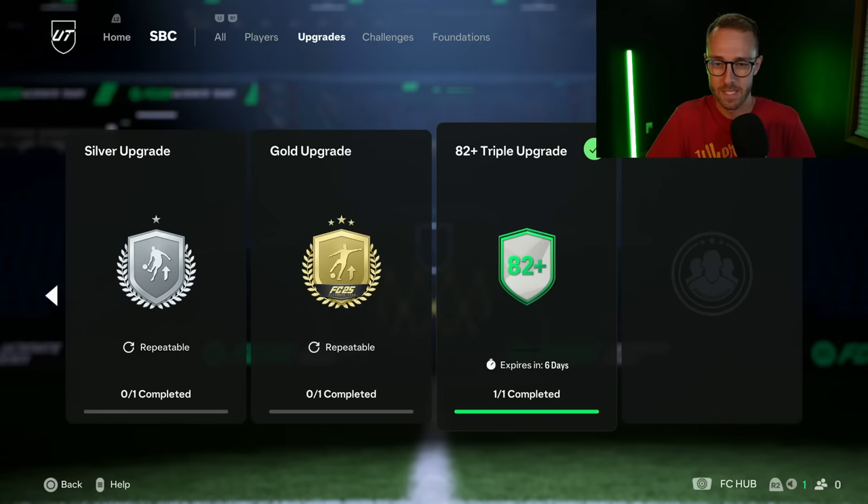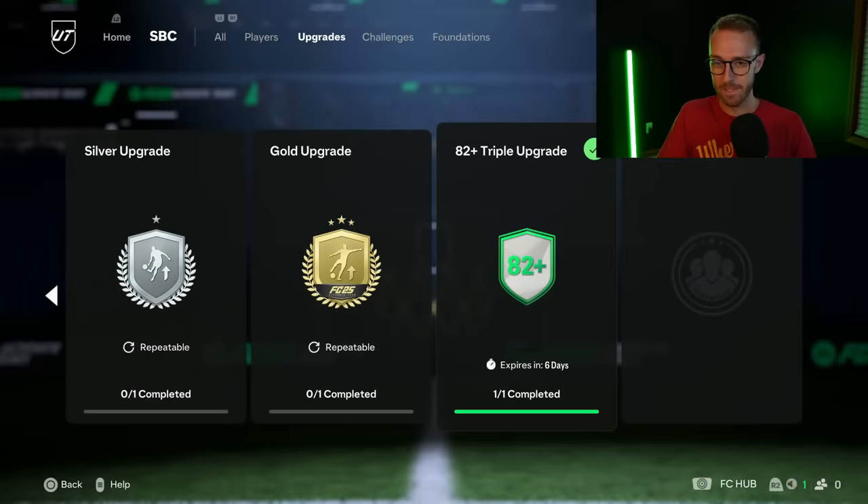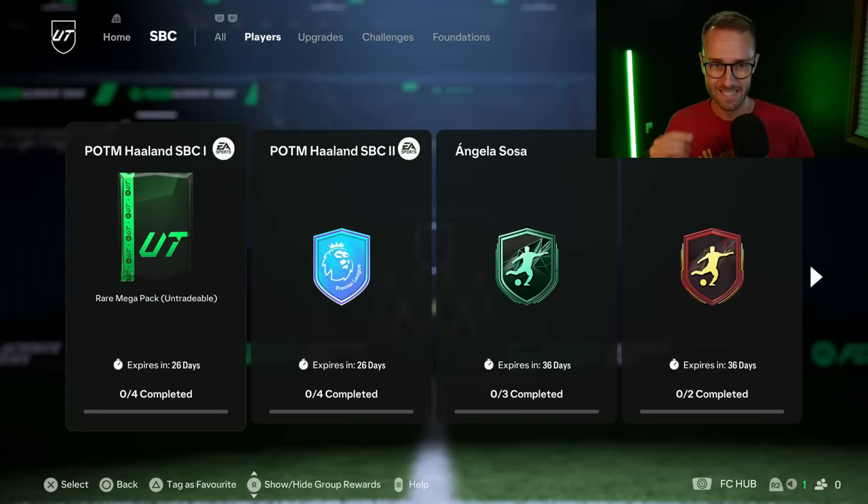It's easy to do and very cheap — just an 83-rated squad, which is nine 83s and two 82s. This is 100% worth it, not because you're expected to get a huge pull, but because it is an 8,000 coin SBC. A lot of us have 83s in our clubs from random objective packs. It's cheap, easy, and a chance at something decent — we opened these yesterday and somebody packed a Bruin on stream, which was dope.